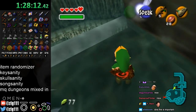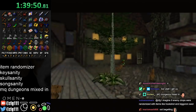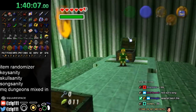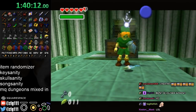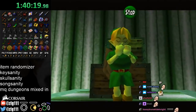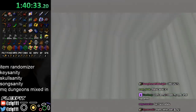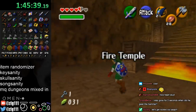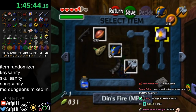I guess that's okay but it's not bombs. I don't have Sun Song — I don't know why I always think all I need is a bottle here and not Sun Song. Alright, it's Master Quest Fire Temple, which means I can't really do anything... oh no, I have Deku Fire. What am I saying?